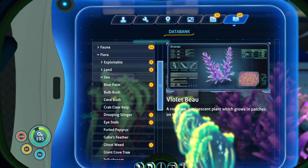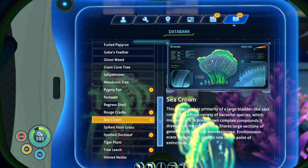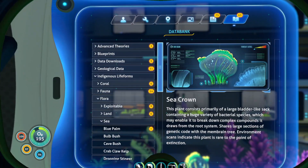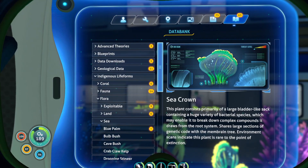Sea crown and ghostweed. Ghostweed grows exclusively in deep waters where its pale pigmentation is visible on the fewest wavelengths. And then we have the sea crown — I'm going to move because you can't even read it because of the background. The plant consists primarily of a large bladder-like sac containing a huge variety of bacterial species, which may enable it to break down complex compounds. It draws from the root system and shares large sections of the genetic code with a membrane tree. Environment scans indicate the plant is rare to the point of extinction — I'm glad I made more of them.